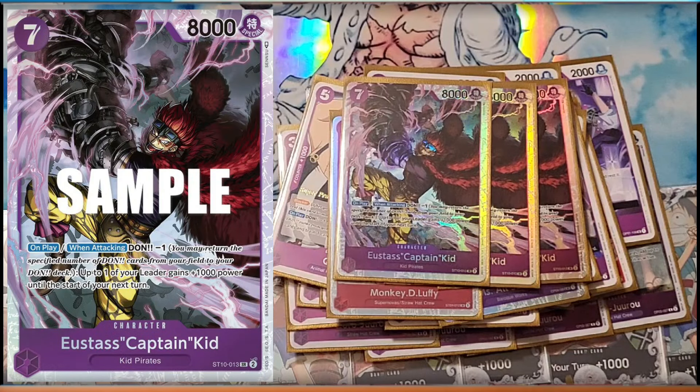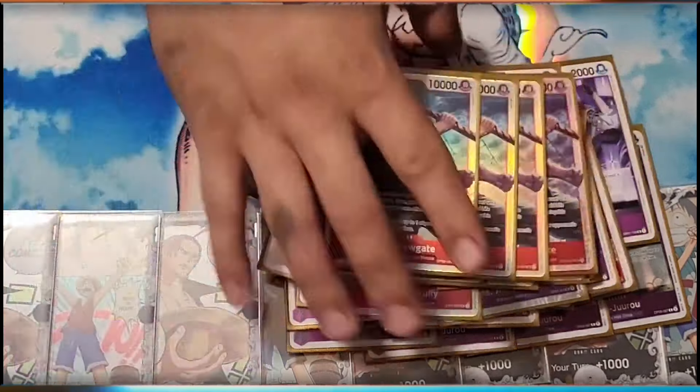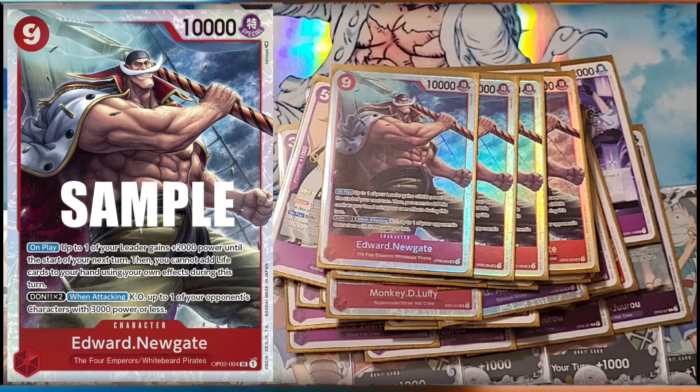Three Kid — on play when attacking, minus a Dawn, give your leader 1,000 till the next turn, so you can make them seven. Then if you have Kid on board with Whitebeard, you're always going to be passing with nine.